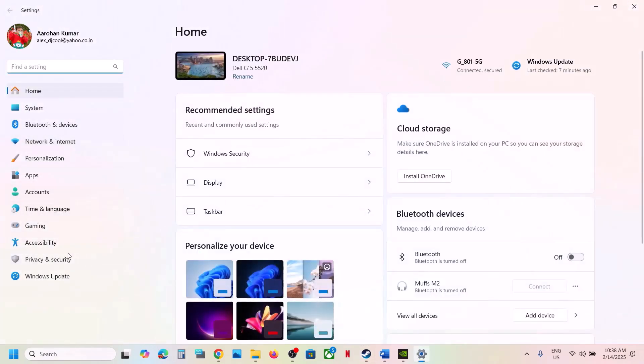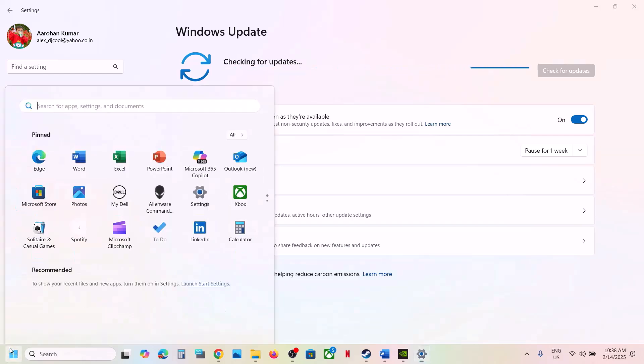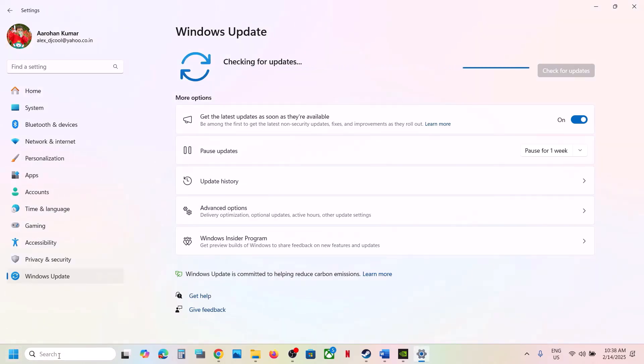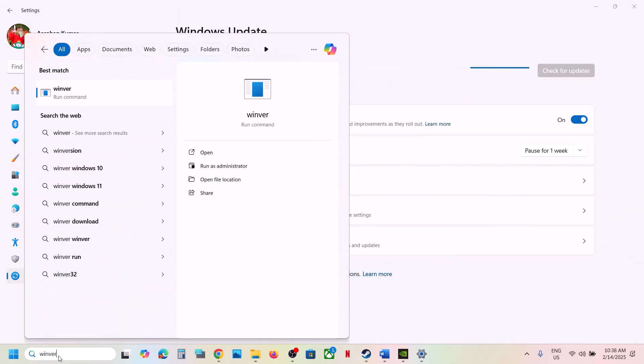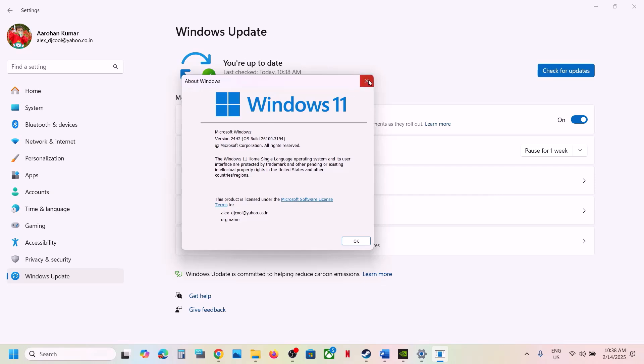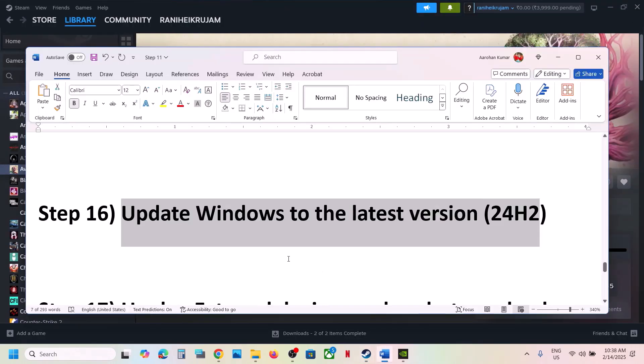Next step is to update Windows to the latest version. Open Windows Settings, go to Windows Update, and click Check for Updates. Once all updates are installed, restart your computer and launch the game. Make sure Windows is up to date — run the winver command and confirm the version is 24H2.